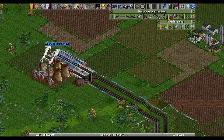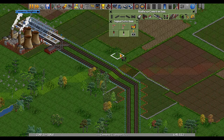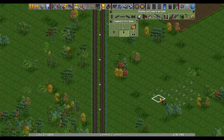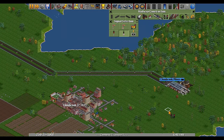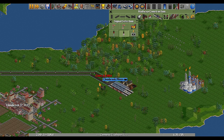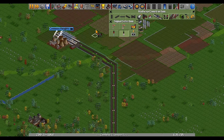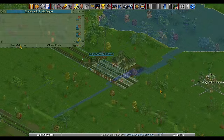To make sure everything is running hunky-dory, we're going to get our signals in here. We're going to use one-way path signals. Hold control and we're going to come up on this side and down on this side - hold control and that will do the entire line all the way down, which saves a lot of time. We'll do the same over here but going in the other direction. Now trains are going to go up one side, down the other, and can go in and out of either side of the platform.